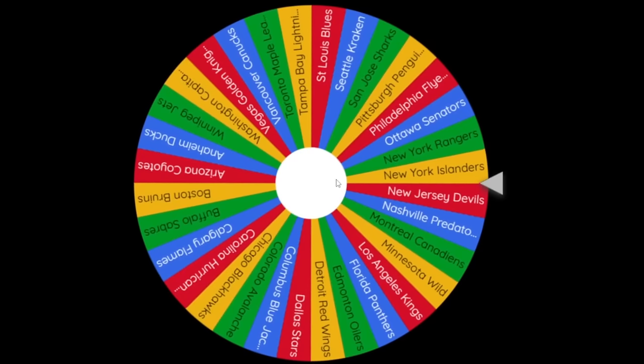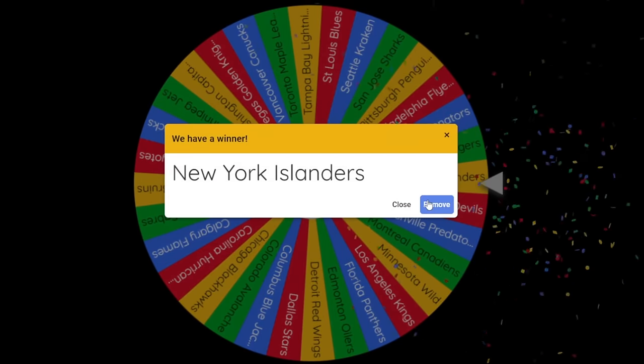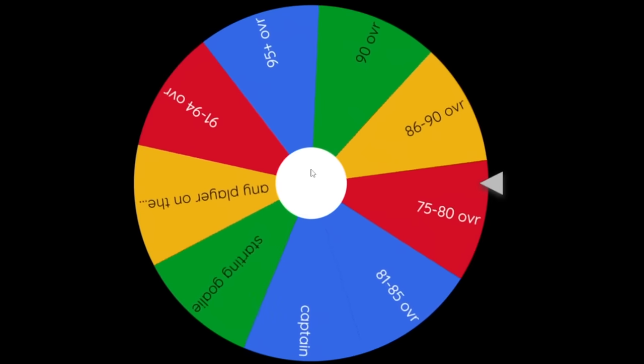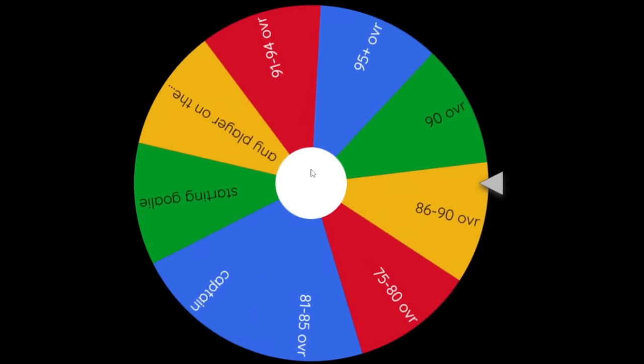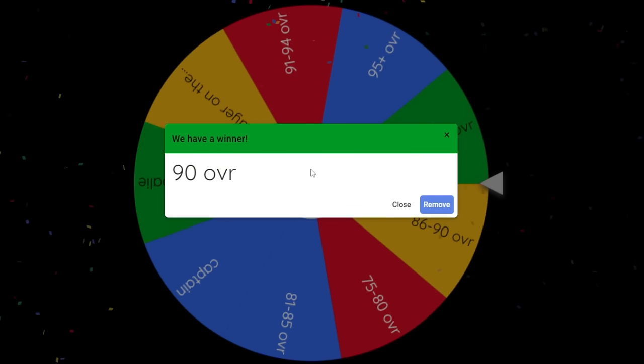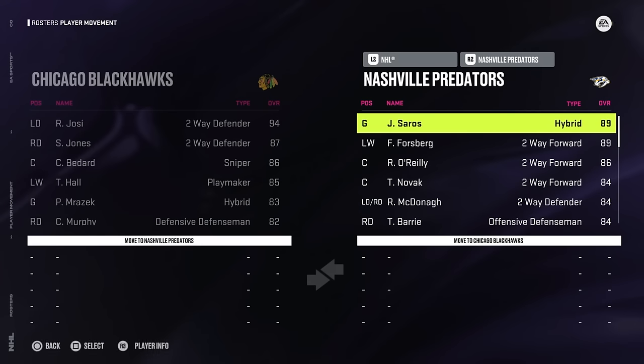I want a good team to start off with, and we have the Nashville Predators - which is honestly very interesting. Nashville is a pretty decent team. For the overall range, we're going to get a 90 overall. Roman Josi is the only 90 overall player on the Nashville Predators, so he is now the newest member of the Chicago Blackhawks.